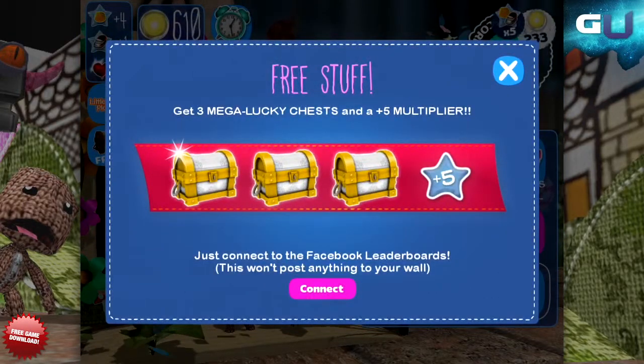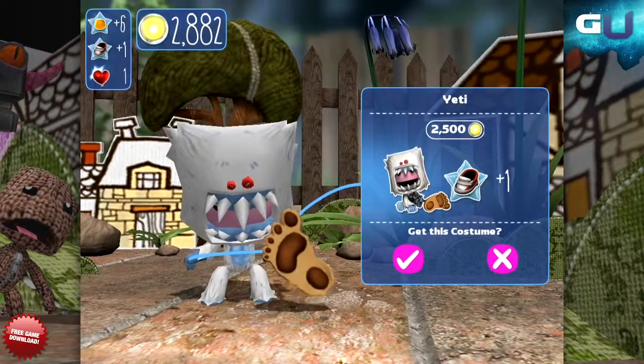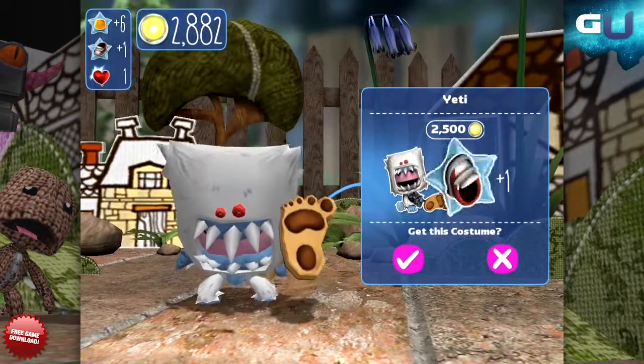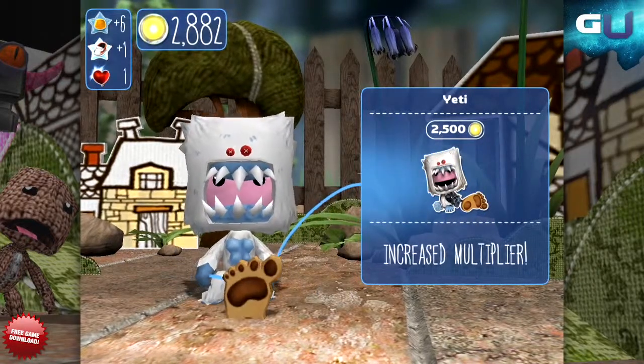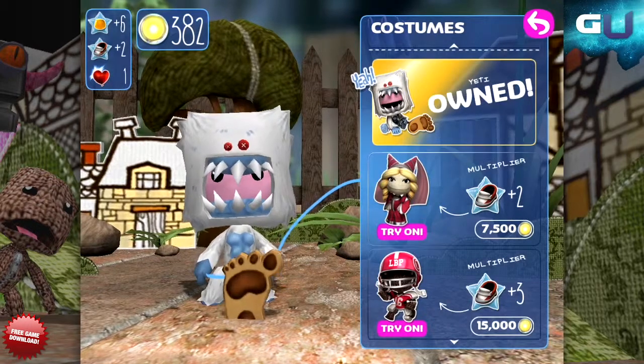Speaking of costumes, you can buy more in the shop and they're all pretty valuable because just buying one costume will permanently increase Sackboy's score multiplier. Plus, they just look darn cool, so when you can, buy a new costume.